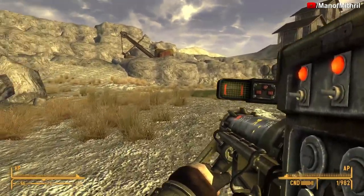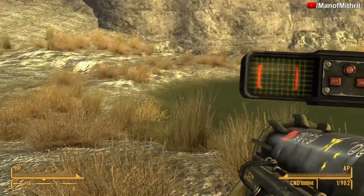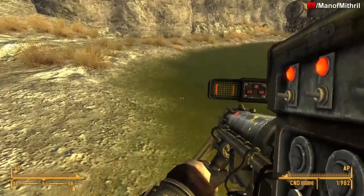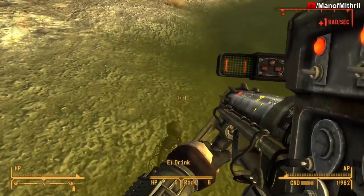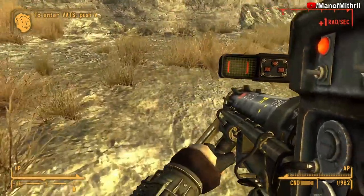In this watering hole over here, there is a Fat Man somewhere along here — it should have been right here. Must be in the water, because here's the skeleton, but I don't know where it went — it's normally right here.